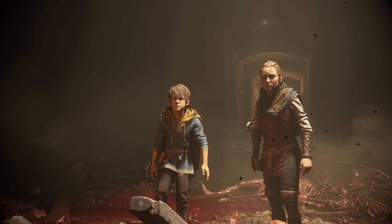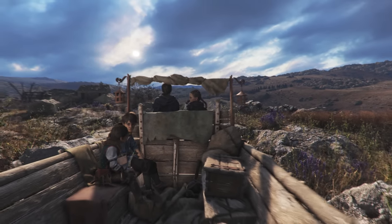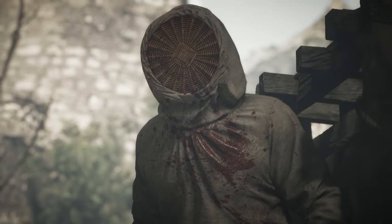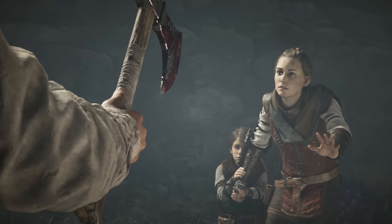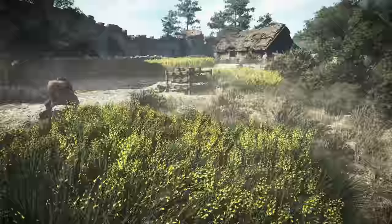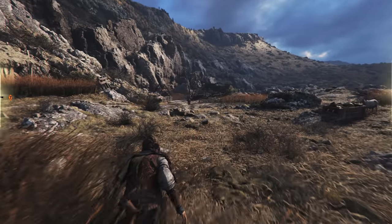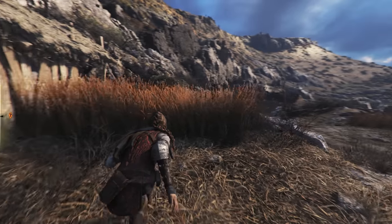The setup is simple — we pick up where we left off in Amicia's story six months on, travelling across a plague-stricken 14th century France with her younger brother Hugo, as the search for a cure continues. You sneak around the French Inquisition — merciless, axe-wielding guards who will cleave you down on sight. Requiem is a game of stealth first, sneaking through large outdoor areas, using slingshots, rock-throwing and smashing pots to distract. It takes patience and trial and error, but when a plan comes together it's hugely satisfying.